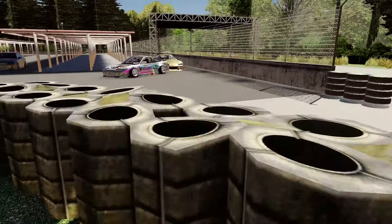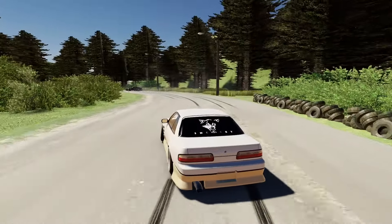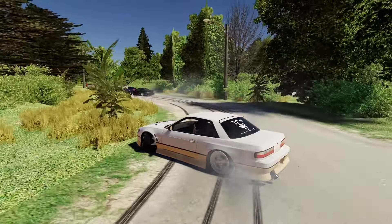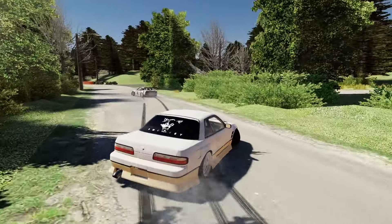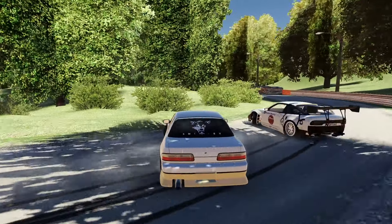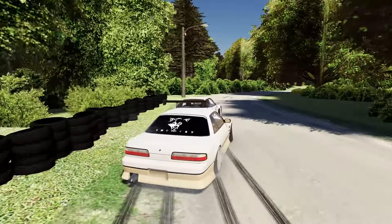Let's jump back in and get a massive train going — see how many people we can get drifting. Supra doing some crazy stuff. See if we can catch up to the 180SX gang in front. We've got an Eclipse in front as well. Hey, this 180 is just sending it — give him a little tap, say hello.